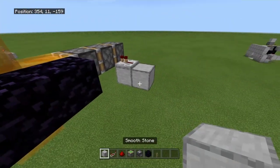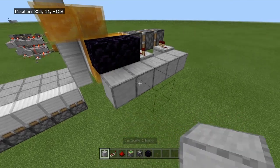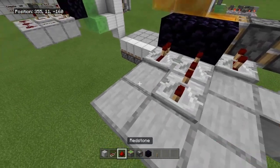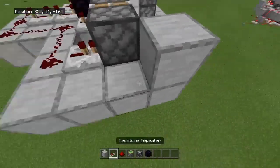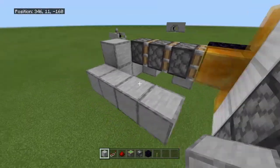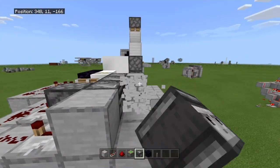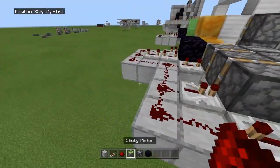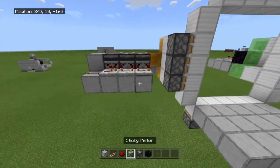Two blocks of obsidian there, then a repeater — three tick delay, no tick delay, four tick, four tick — connect up with redstone. Four tick delay going to a block, connect up the redstone. Going back: three temporary blocks, observer facing in, break those blocks, three repeaters in their place — four tick delay, four tick delay, no tick delay, redstone dust. Now it should triple extend and triple retract.